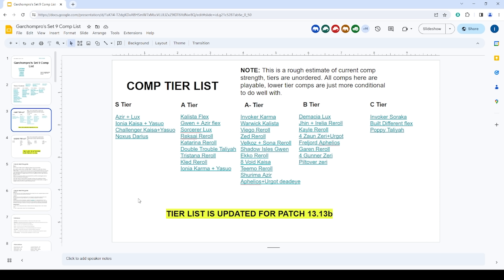Echo reroll got nerfed from the last patch but is still pretty solid, though people generally prefer Ezreal over Twisted Fate right now. Eight Void Kaisa is pretty good if you can tempo into it — if you can cap with Bel'Veth 2, it's extremely powerful, but it's weak if you can't play from a strong spot. Teemo reroll is pretty strong, especially with Too Healthy, going Teemo 3 with four multicaster or Teemo 4 with three Yordle.